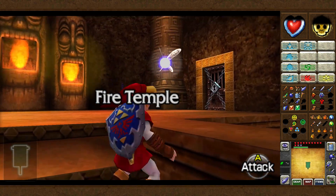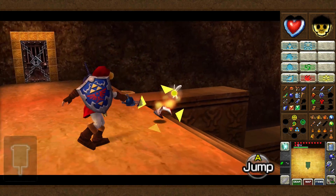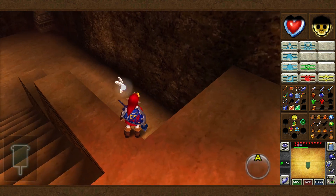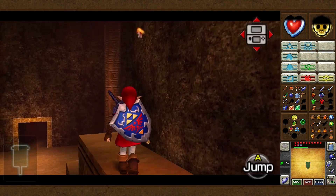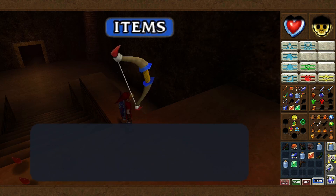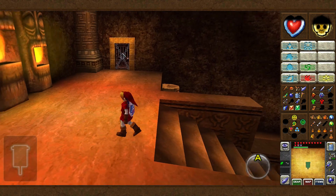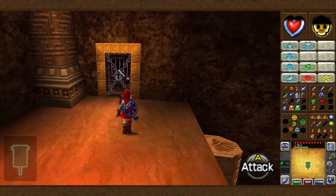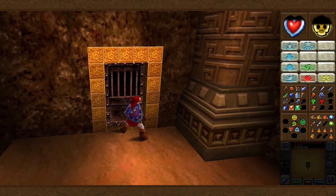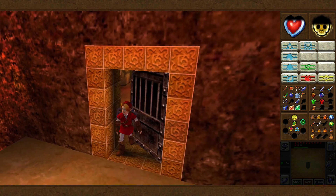First off, one of the things that awaits us is those fire keese making a shitey return in this particular dungeon. The hookshot is a nice way of taking them out that doesn't require any ammunition. I'm going to swap out my items briefly just to put the Deku shield on X. That door is locked, which means the only way we can go is through here. And time for a familiar face.